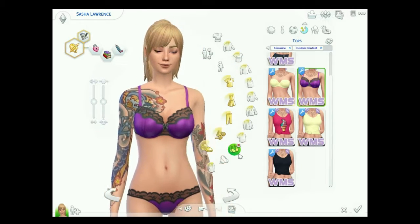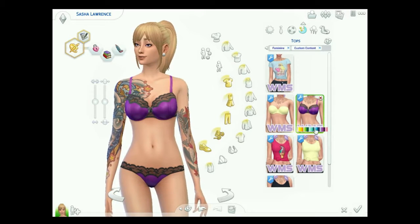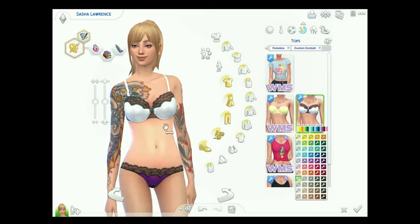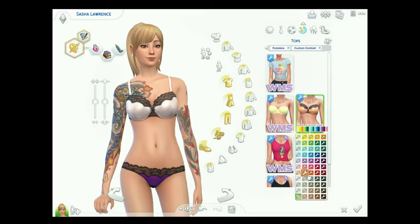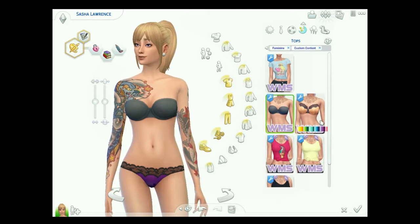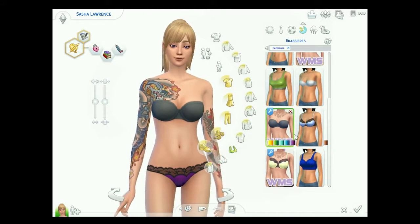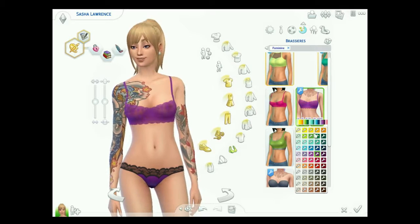Next up, also by Wildly Miniature Sandwich, are recolors of the base game underwear — so like these super lacy bras. The bottoms have the same colors, so you can make them match or not, whatever you want to do. They're super cute. There's the lacy one, the one that goes to the default bra like when you take a shirt off, and then a recolor of another one as well. Bottoms for all of them come with it too.